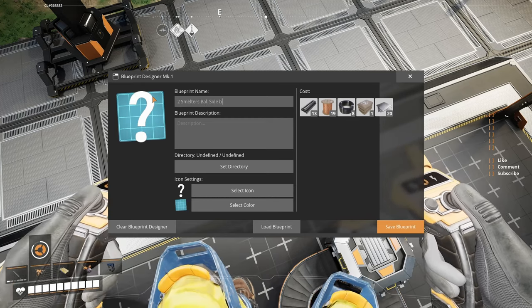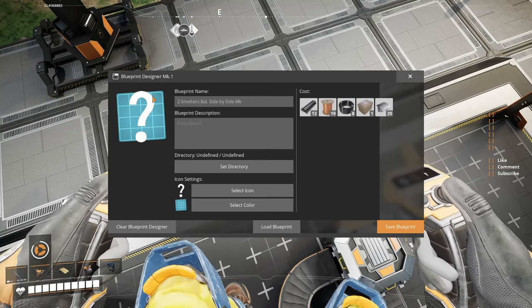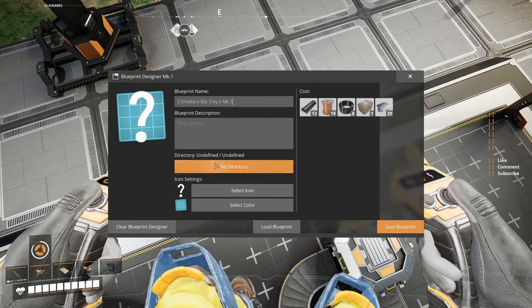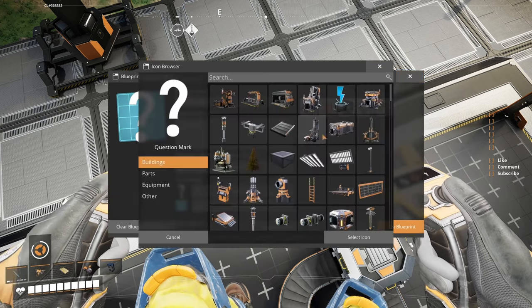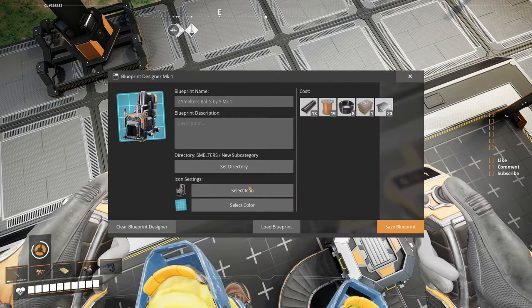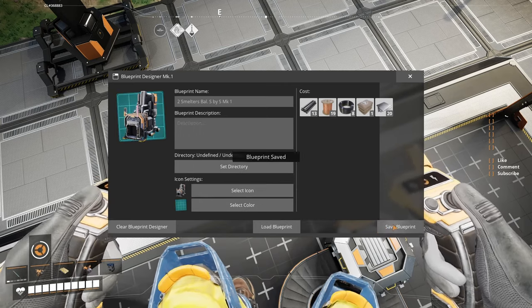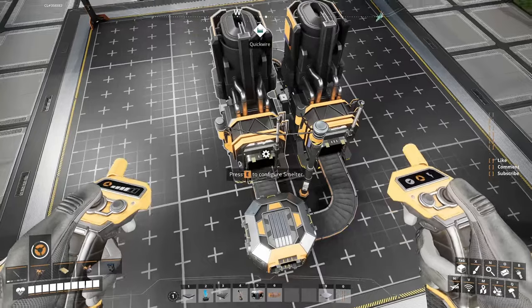Balanced, side by side — Mark 1. It'll fit. We'll make it side by side, leaving space in there, and we'll know what it is. Directory, I want it in smelters. Select color, still blueprint — it is done. This is my blueprint for two smelters. Guess what? You're gonna need three.